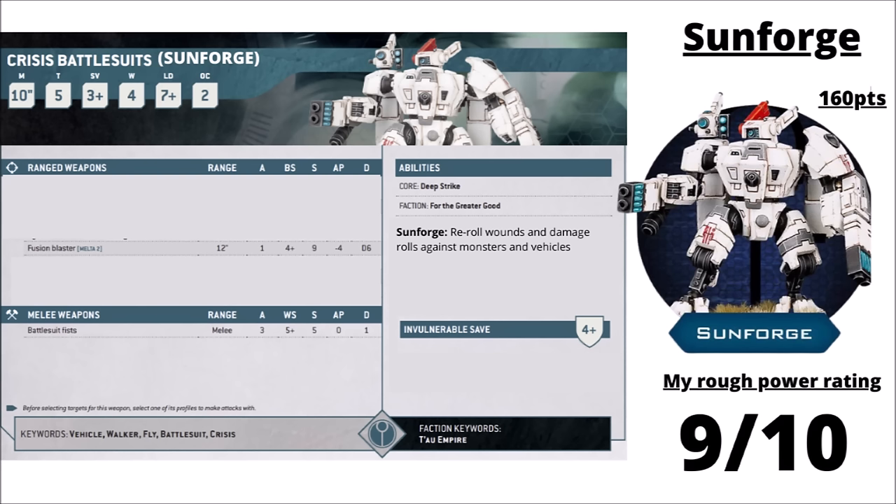Finally there's the Sunforge at 460 points for three of them — the tank-destroying ones with dual Fusion Blasters. They get a 4+ invulnerable save from Shield Generators and re-roll wound and damage rolls against monsters and vehicles, giving them some genuinely terrifying stats when maximally buffed. If you can get them within melta range and they're guided by a Stealth Suit unit, a unit of three should be posing a pretty serious threat to one-rounding most standard-sized vehicles in the game. You could add a Commander for extra firepower against the toughest stuff, and potentially drop them just outside 3 inches for the Retaliation Cadre stratagem. I've rated them 9 out of 10.